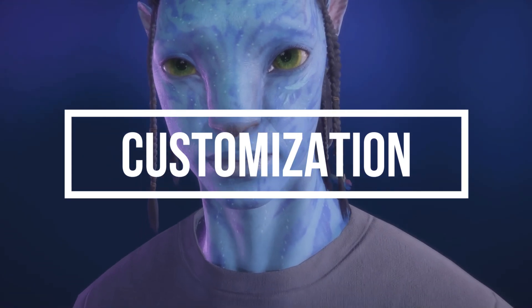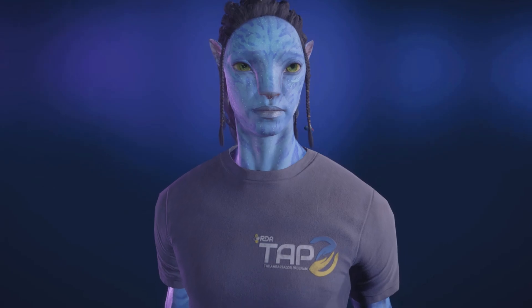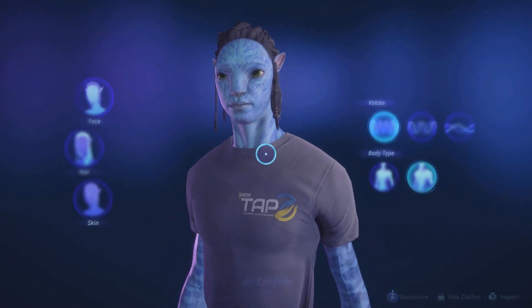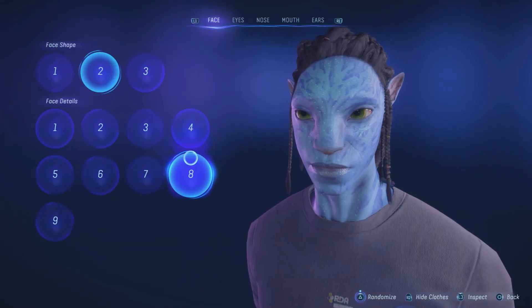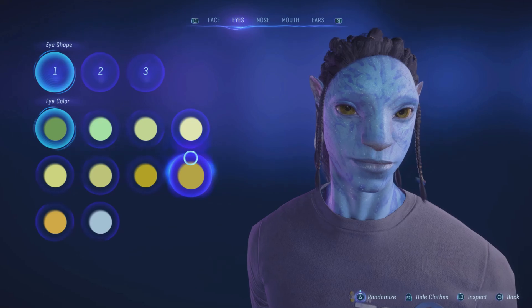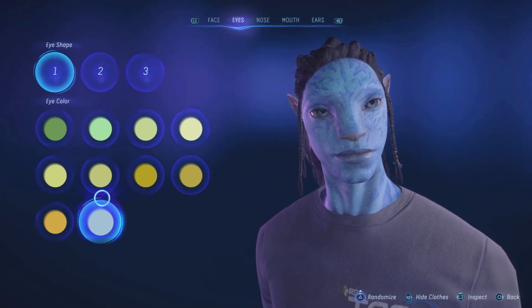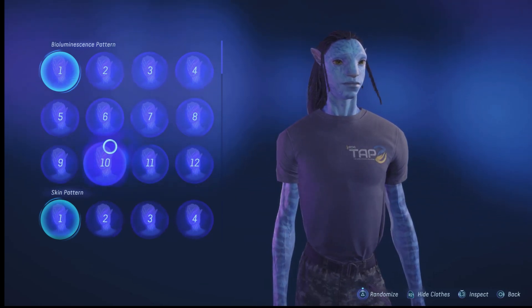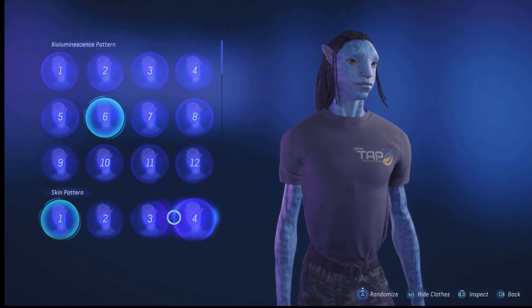From the eye color and face shape to Na'vi bioluminescence patterns, the customization is good enough when considering that all Na'vi have similar characteristics and it's a first-person shooter. We can, however, see ourselves in third-person when on a mount and in photo mode. It is also possible to obtain new patterns and cosmetics for your appearance through the store and by unlocking them with missions.